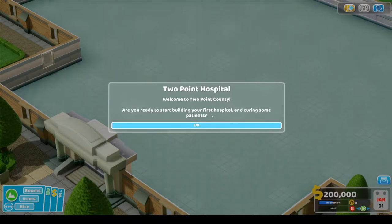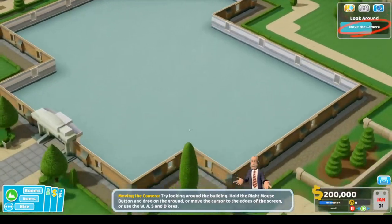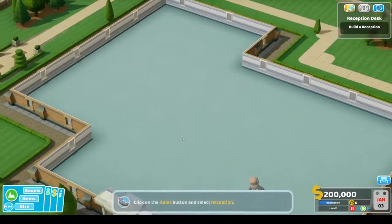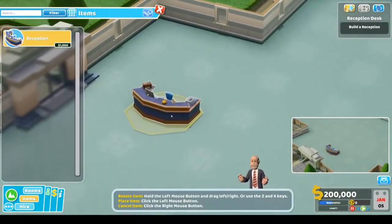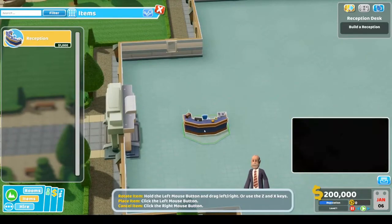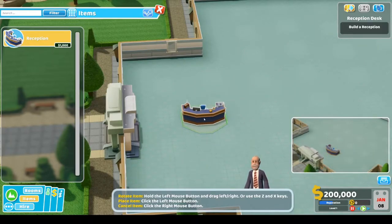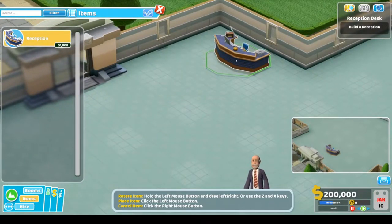Are you ready to start your first hospital and cure some patients? Yes I am! First things first, let's build a reception desk near the entrance. You can use Z and X to rotate items. I know a lot of people put it right here, but I want to be a little different — maybe put the reception over here and do a small waiting room.